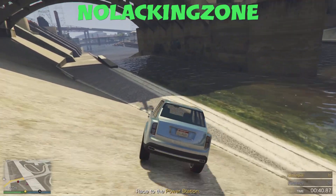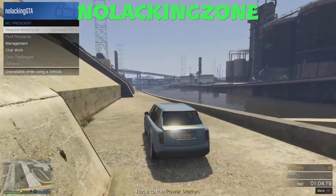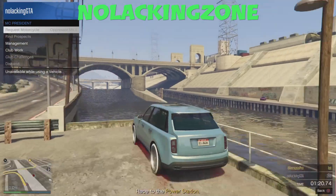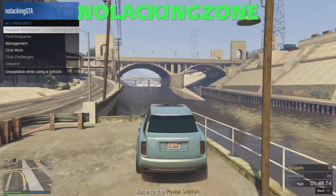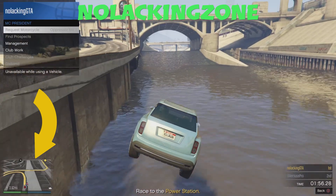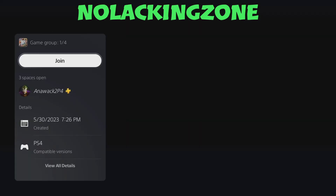I failed the glitch probably two or three times in this footage. As you can see, I'm about to go off the edge — right when my vehicle is about to enter the lake I'm going to start spamming to request out my Oppressor Mk2. You want to start spamming X or A to request out your Oppressor Mk2 the moment you put the vehicle in the water. Sometimes you will have a timer. I hit the glitch — I went inside the ocean, started spamming X, and you can see in the left-hand corner the Oppressor Mk2 is spinning up on the map. That's how you know you hit it.